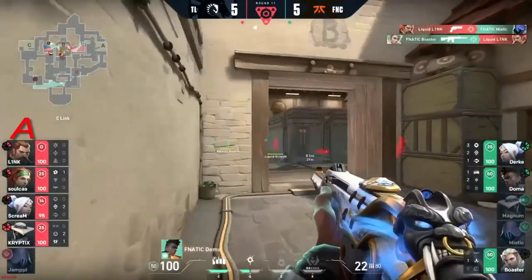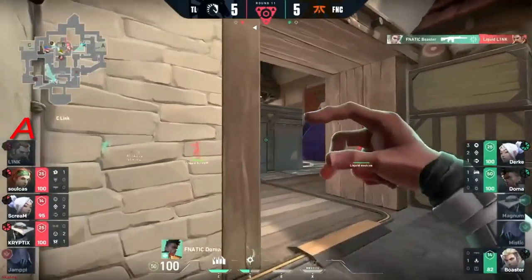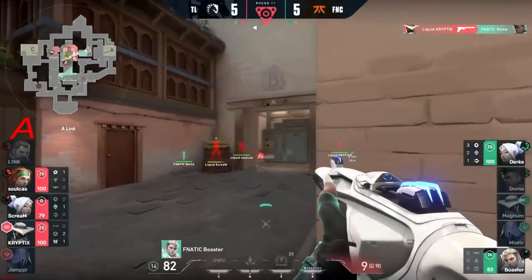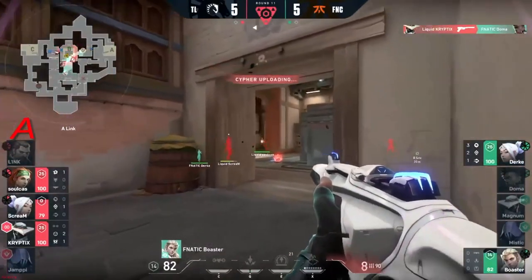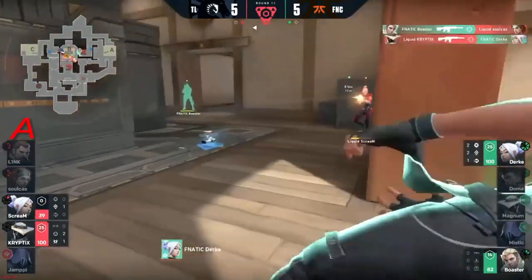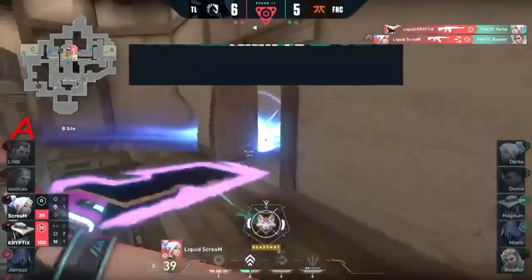Liquid try and keep Fanatic at bay here. Link — and it's all going their favor right now. Boaster finally responds with a kill of his own. Look at this — the piece comes through from Cryptics. Now the information found — this game back on.